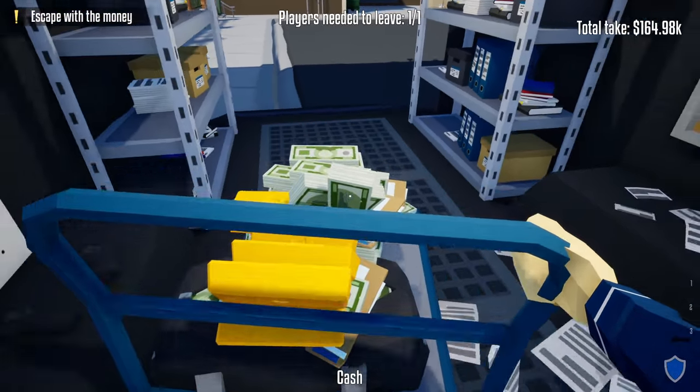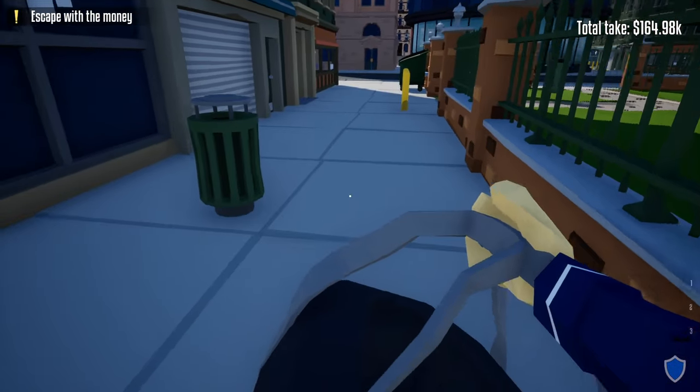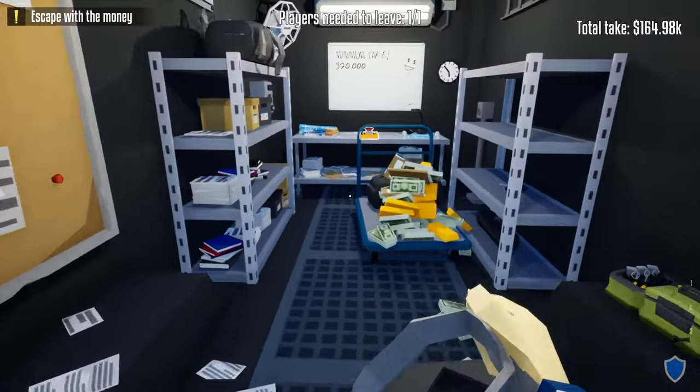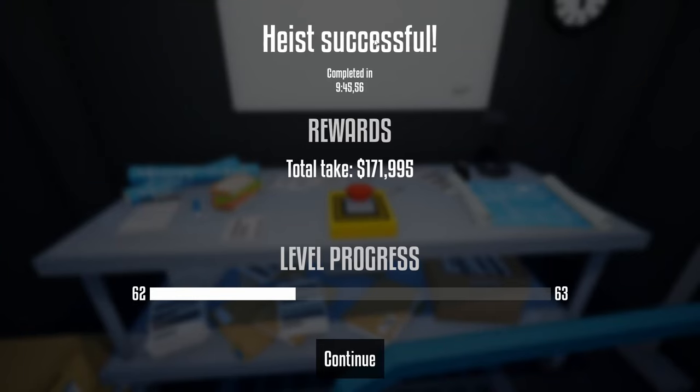Once we get back to the truck, you can either end the heist or if you left some money back there, grab a duffel bag and head back the same way. Once you've brought all the loot back to the truck, end the heist. This was how you loot the Orbital Bank Heist stealthily using the basic lockpick. I hope you enjoyed the video — if you did, please leave a like and subscribe. If you want to see a funny video click the video on the left, more tutorials click the video on the right, and I hope you have a fantastic day — I'll see you in the next video.